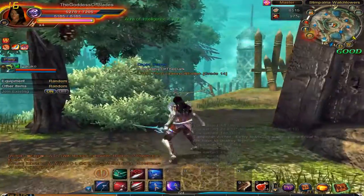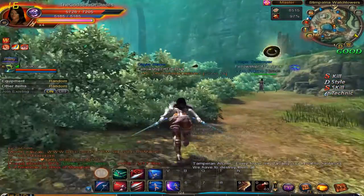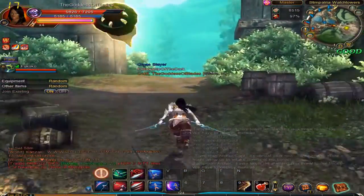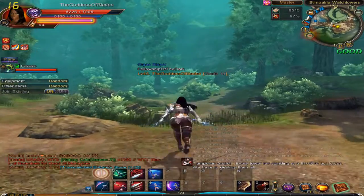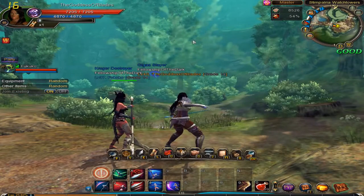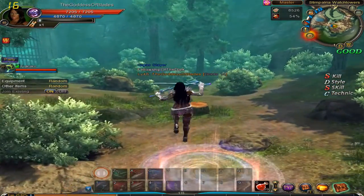The boss actually ran away to a different locale, so we need to go now and chase him down. If you're wondering where the boss is, you can find him by following the arrows and going this way. This is the boss area by the looks of it. Now that DUDE is here and all healed up, we can take on the boss.